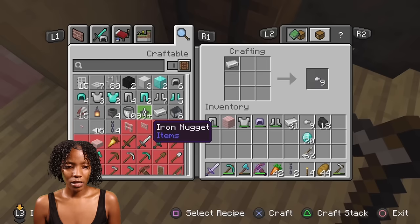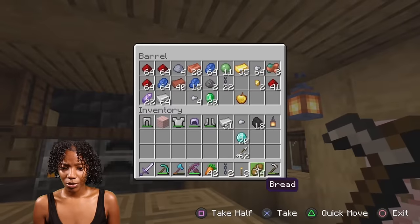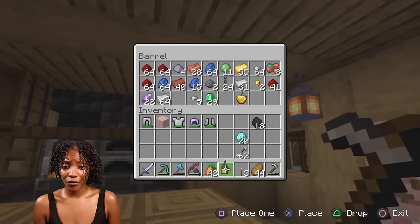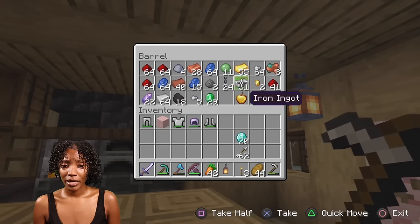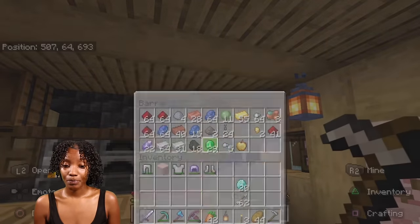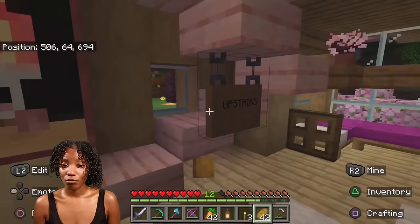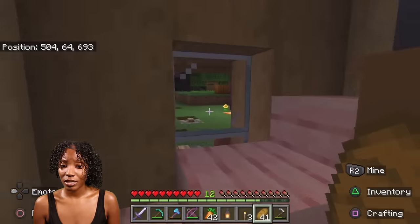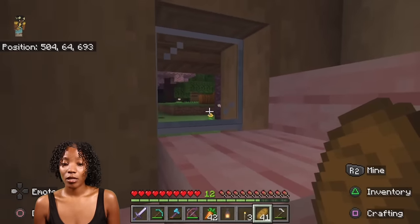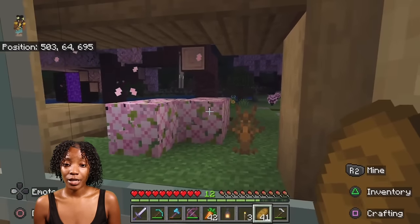I got 20 diamonds — yes! I went underground mining and found 20 diamonds. I don't know what I want to do with them though. Get the nuggets, Tater. Let's put the chains up. We're not giving the villages any more of our iron — I love the villages but damn. We got 29 emeralds. Let's eat before we go outside and look at this beautiful view.